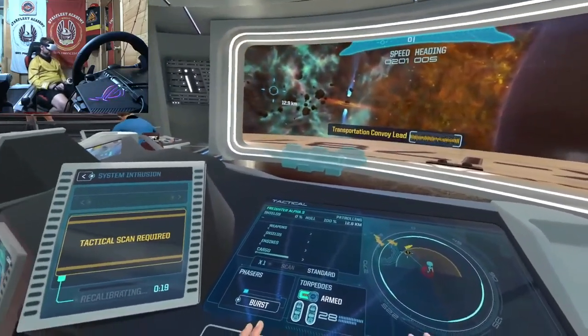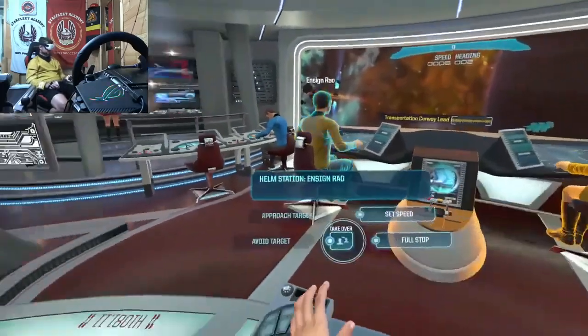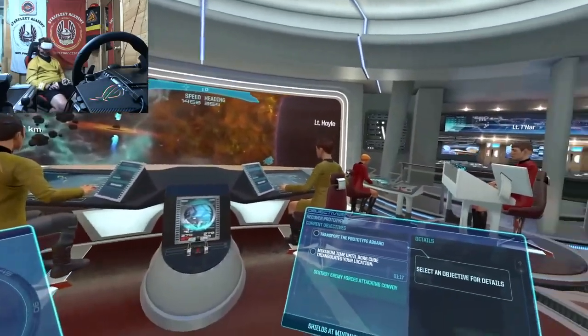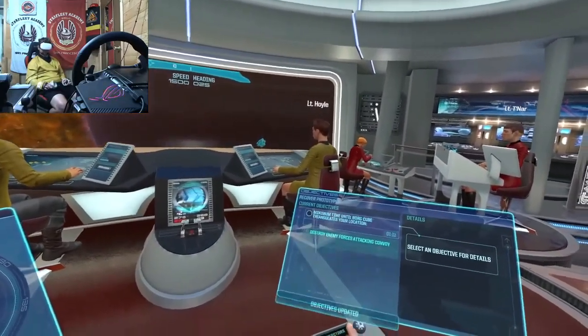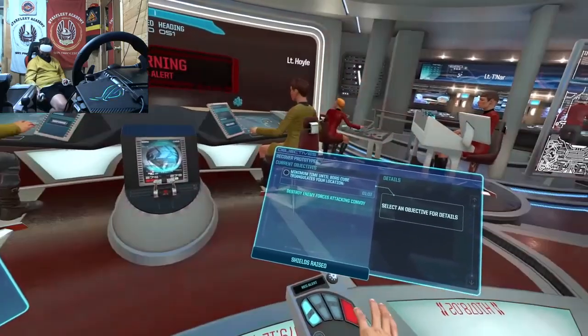Thank you for the assistance. Experimental device is ready for transport, and we'll head to safety as soon as you've beaten over. I will update your panel. Lowering shields. Acquiring transport. Changing heading. Energizing. Our upgrades on the rover's security subsystems were a success. We can fully repair any affected systems.